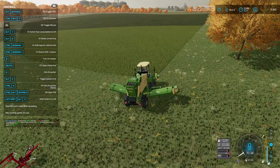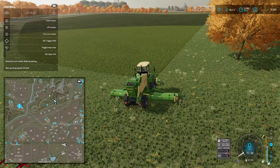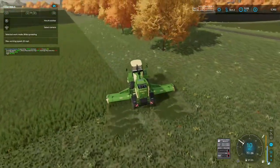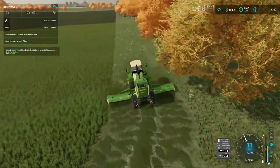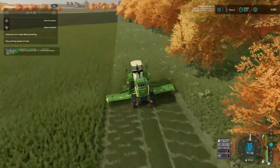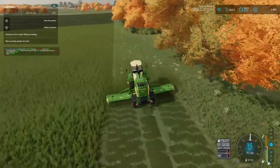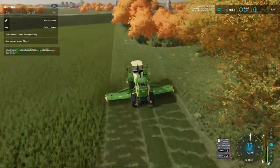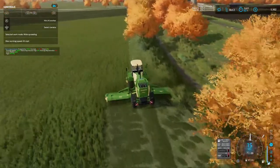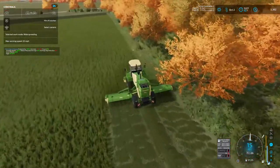Alright folks, we are going to start mowing on field 71 — yep, 71 here. Big field, grass. I got it on widespread — going to see how far out I can mow to get some extra grass. We've got to get this grass — we're going to turn it to hay. I did buy a flatbed trailer for bales. I thought I'd just make one pass but I'm probably going to need to turn around and make another.